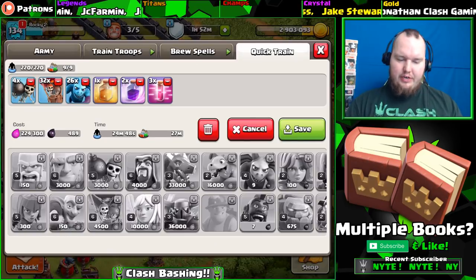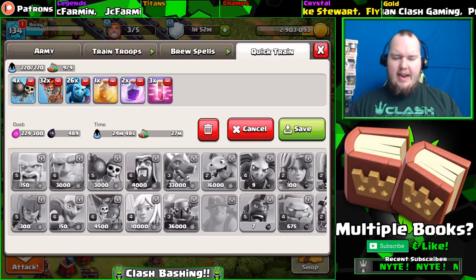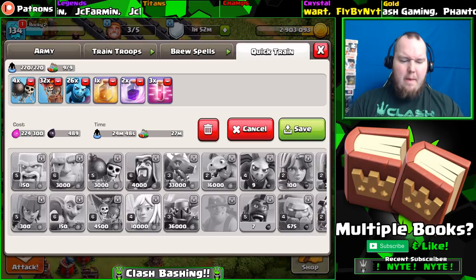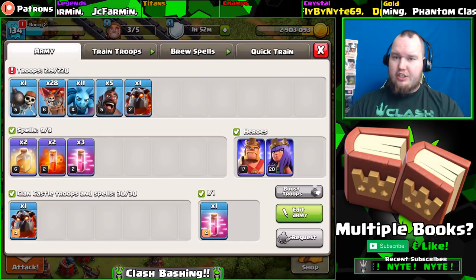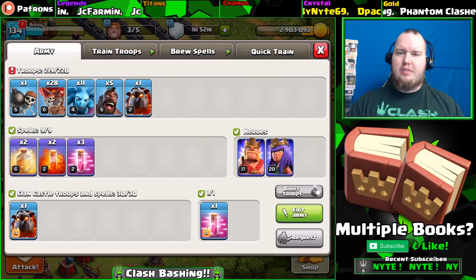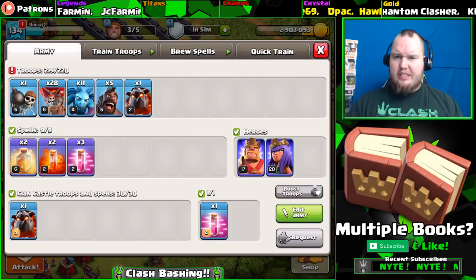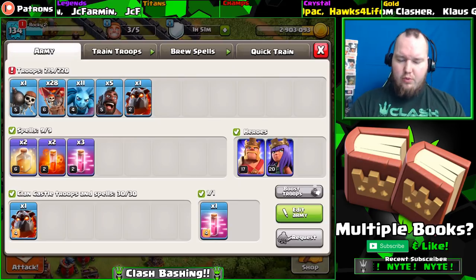So what we're going to be using today is Loonian, guys. We haven't used Loonian in quite a while - 32 balloons, 26 minions, two rages, one heal, three haste, and we're also going to get a hound in our clan castle. This first raid I'm going to do is just dumping these troops - these are troops I had trained up to donate. Half a Loonian - I figured why not just use this rather than dump it and waste it.